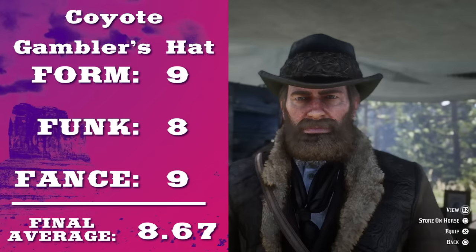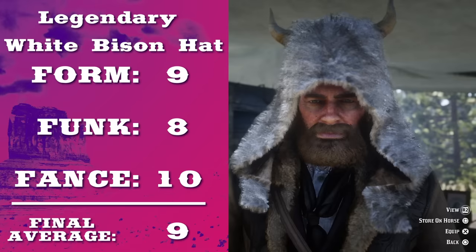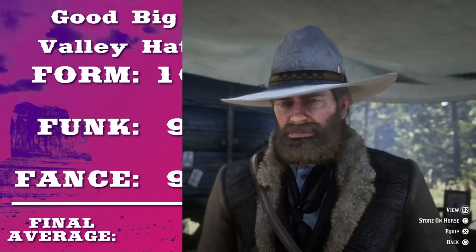The coyote gambler's hat — thick band, fashion forward, solid as a rock. The legendary white bison hat. It's ostentatious, I'll grant you that, but someone walks into my parlor wearing it, I'm not gonna ask any questions. They definitely earned it. Which leaves us with the final two hats — a tie between the legendary alligator gambler's hat and the good big valley hat. God damn, that's a fancy hat. Look at that embossing, look at those teeth. But is it more powerful than the good big valley hat, which certainly lives up to its name? It's like in Dragon Ball Z when Frieza gets bigger and bigger with each form, but when he reaches his final form, he's back to basics. That's what the good big valley hat is — Frieza's final form.